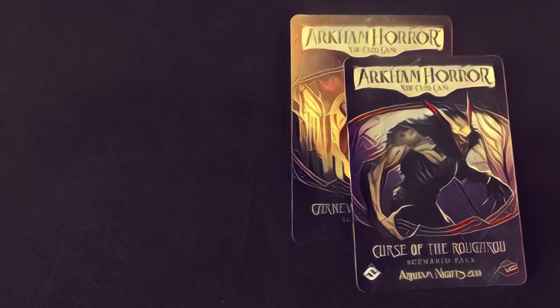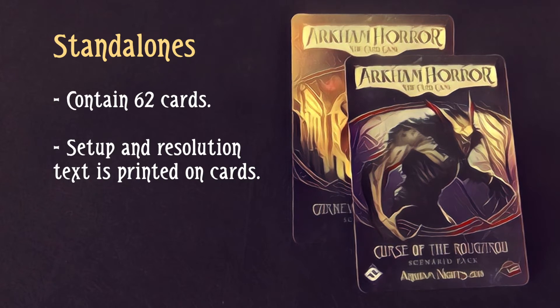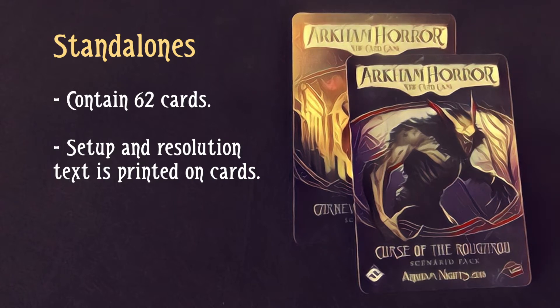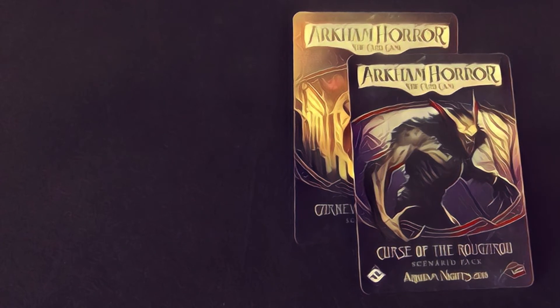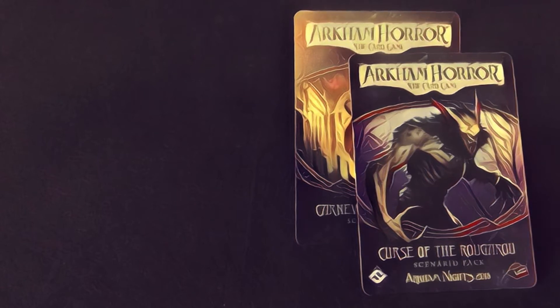The card count in these packs is typically 62 cards, and those cards are all you get. Unlike the Mythos packs, there's no printed paper insert, which means a handful of the cards just have the scenario setup and resolution text printed on them. Even with a few cards taken up by that text, these scenarios have a noticeably higher card count than most scenarios in the regular releases, and that extra space means these scenarios tend to have a bigger and more epic feel to them.